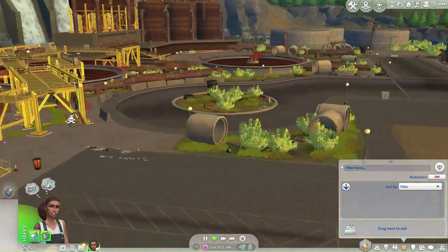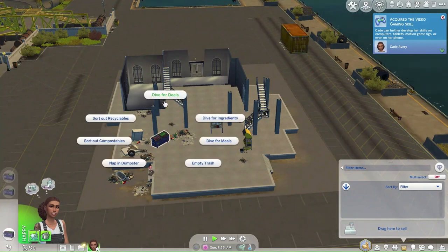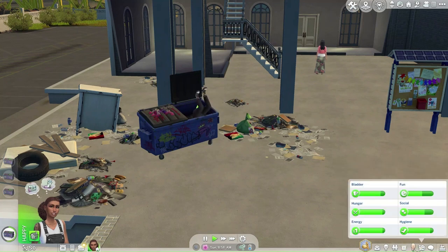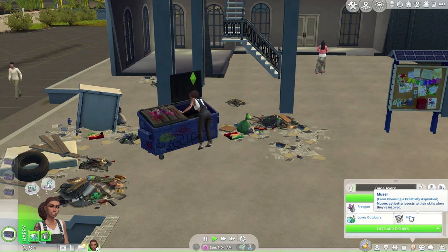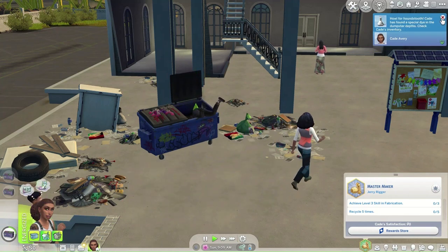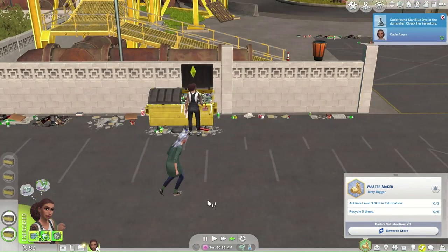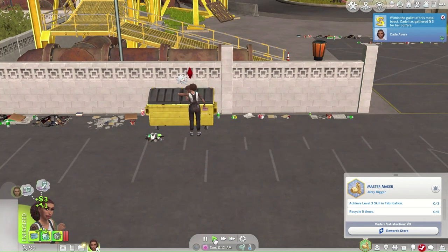The first thing we should do is go dumpster diving. The dumpster is empty — of course it is. All dumpsters are empty, let's dive for some deals! Kade has the Freegan, Kleptomaniac, and Loves Outdoors traits, plus the Muser trait from choosing a creative aspiration. She got some dye — okay, that's not helpful — and more dye. Then an upgrade part and a steady-legged table — nice!